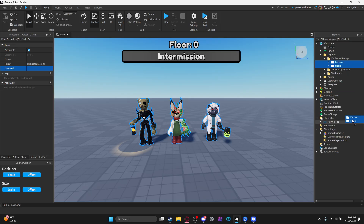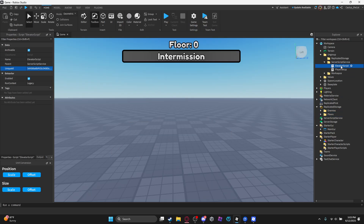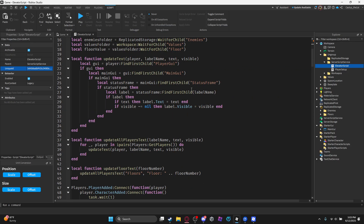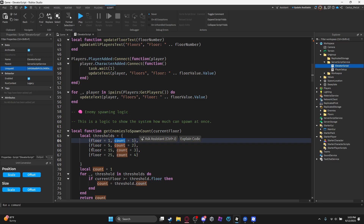Remember, take both of these and put them in Replicated Storage. Then go to Server Storage — this is the elevator script and you can see a lot of updated stuff. Like this 'get enemies to spawn' — basically this is how many enemies you can have active at once. For example, at floor 15 if the setting is like that...